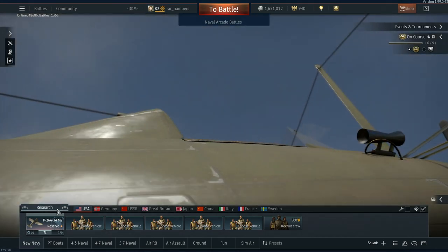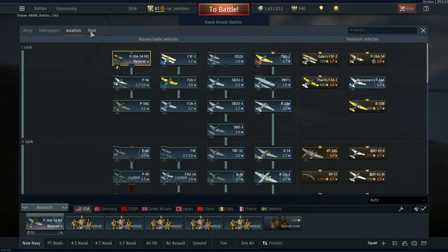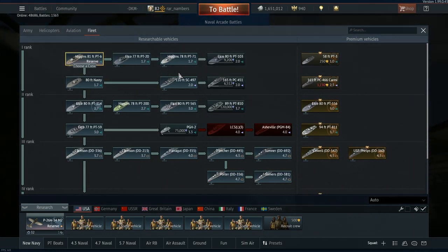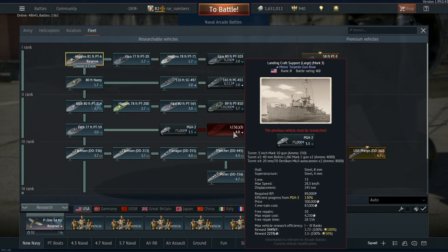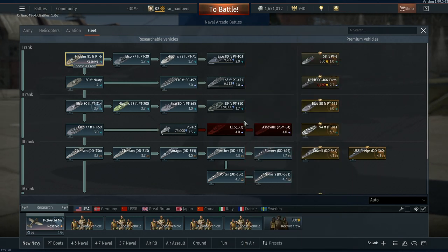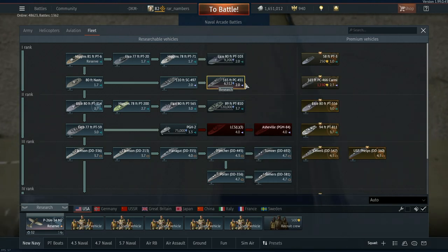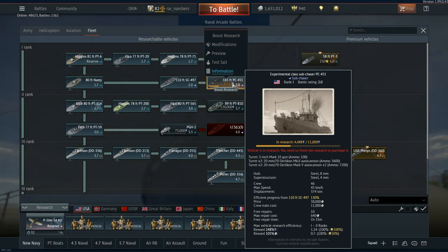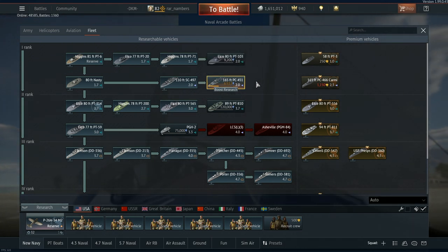We want to go ahead and add a boat to our lineup. After you select a research in the top and bottom left, you can then pick the fleet options. Once you pick your fleet options, you should have just a couple of these research options - probably just this reserve one. Vehicles that you haven't researched yet will appear like this, and once you finish researching them, they're available to purchase with those silver lions. Here's a vehicle I have started researching but haven't finished.